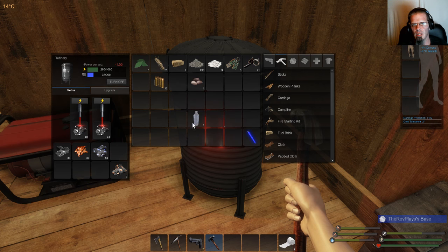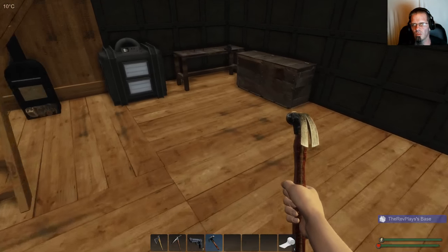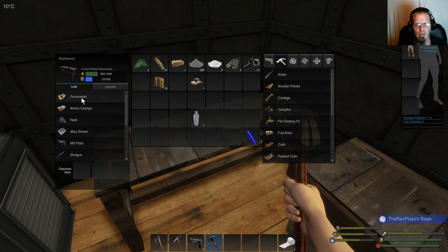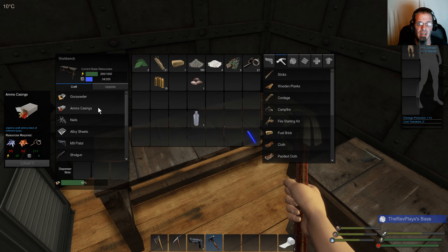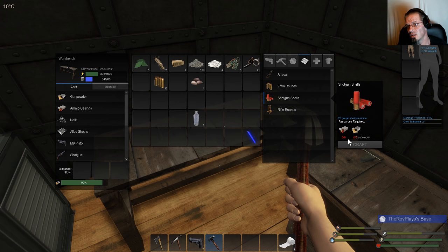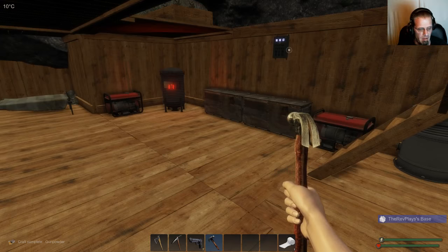I'm going to split for one round and let that run. At least it doesn't cost anything versus the ammo casings, which is the expensive one — it takes six for one shotgun round and four for the rifle, so very expensive.